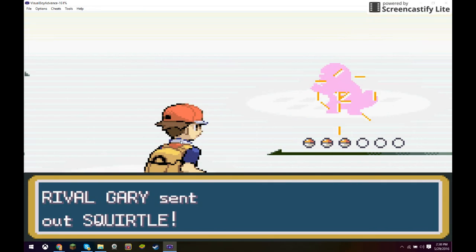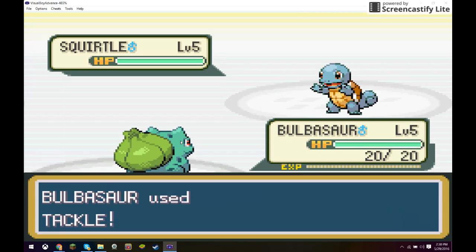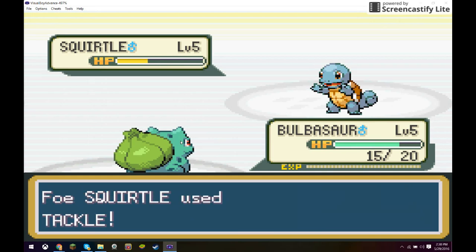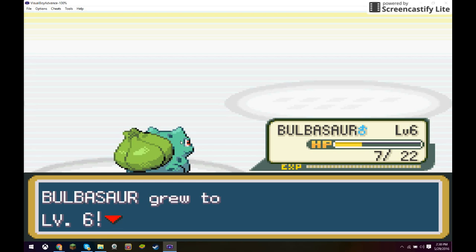And that's basically all you need to do. Let's see if we can beat the Squirtle. Anyways guys, that's basically how you get all three starters. If you liked it, drop a like on the video. If you want a tutorial on how to actually get the games — Pokémon Fire Red and Leaf Green — I highly suggest Fire Red, because there are more tutorials online for it. If you're new to the channel, subscribe and I will see you guys in the next video.